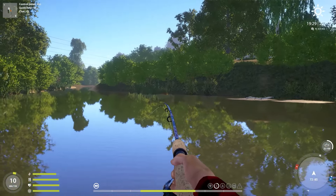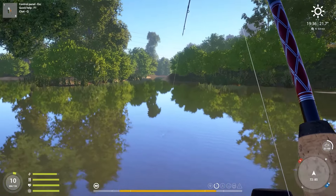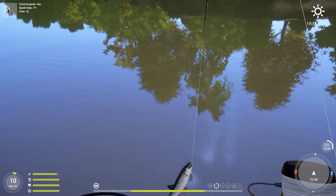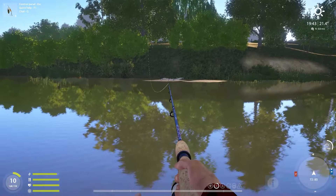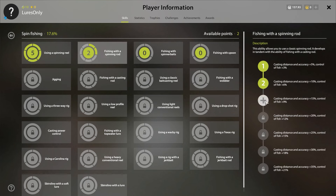Hopefully this will not happen in this episode. And we should see the fish in a second — it's so close to the surface. Yeah, it's a chub, just like I said. And this seems like a big one. 1.9 kilos. Our personal best is 2.02 if I'm not mistaken. Very nice fish, a lot of EXP, and again spin fishing percentage. We have 2 extra skill points that we can use for fishing with a spinning rod skill.